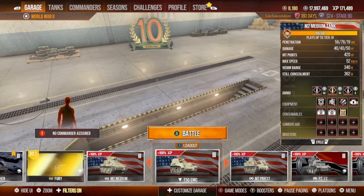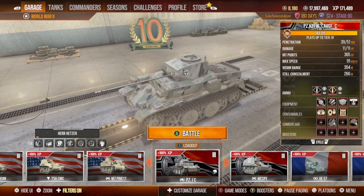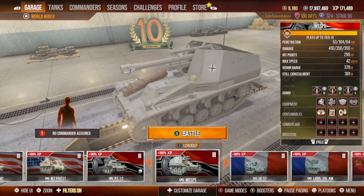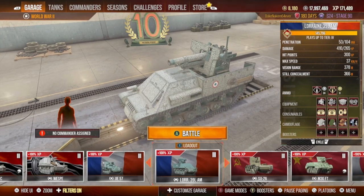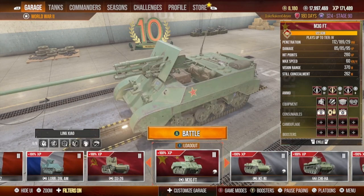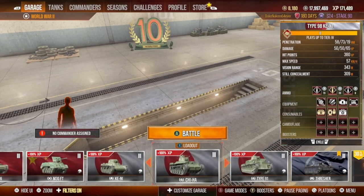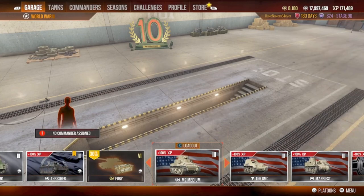Here are some free tier three tech tree tanks: M2 Medium is decent. The Sniper is good. There's the Panzer 1C. The German Vesp artillery. The UE 57 French sniper tank. Lorraine artillery, French. SU-26 Russian artillery. M3 GFT Chinese tier three super fast sniper tank — very good if you're a sniper guy. And you can play any of these. If you don't have premium tanks, these are some good selections for you.